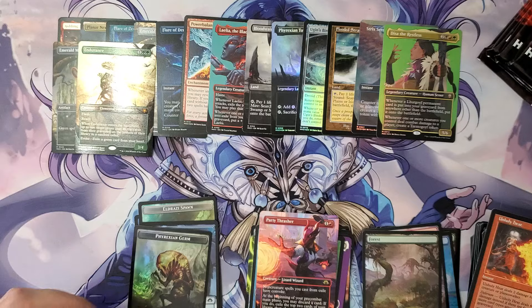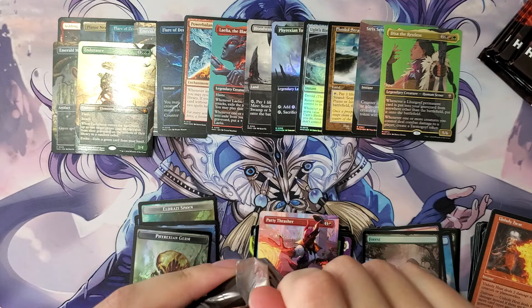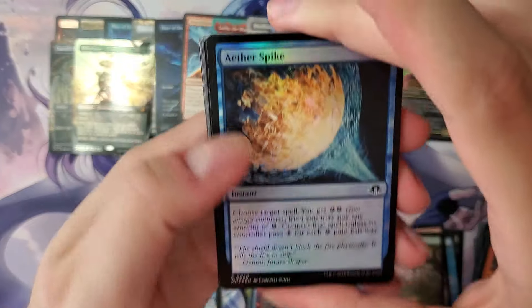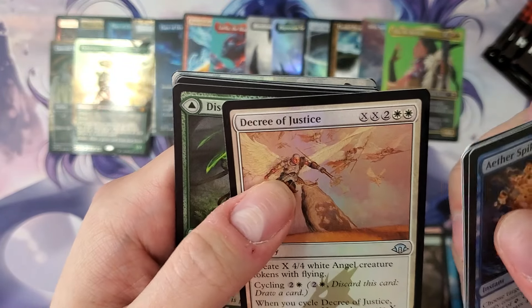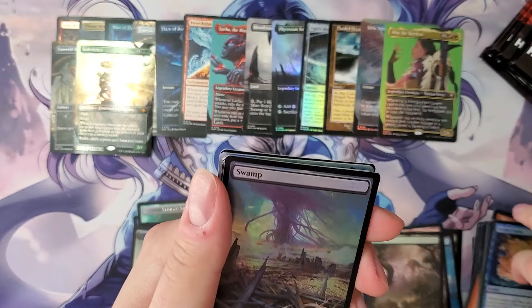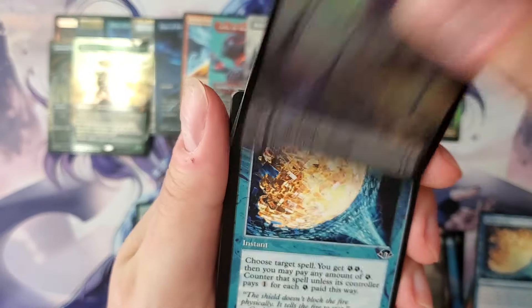We still have five packs to go — oh my god. Well, at least it wasn't a Fury. I don't know if there are furies in there — that would have been sad. But we'll take Endurance all day, holy cow. Copy Crook. Decree of Justice, downgraded to uncommon. Disciple of Freilis — great MDFC for elves. More Emeralds hanging out in the swamp.